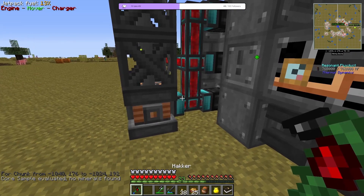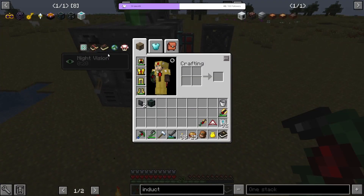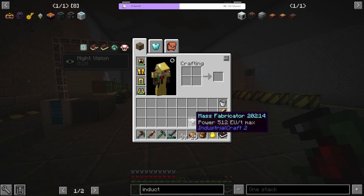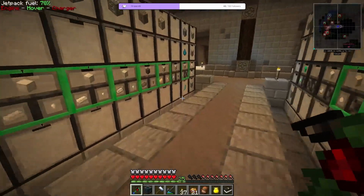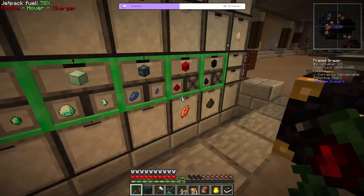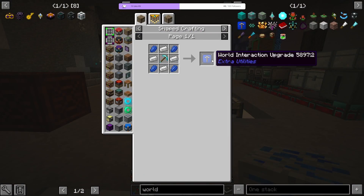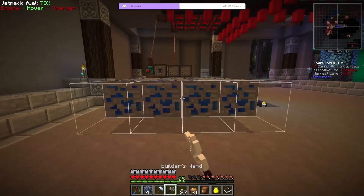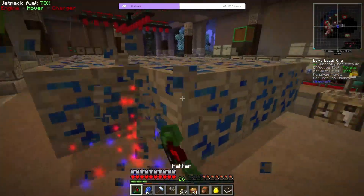The vein has been depleted so I might as well turn this off and unload this chunk. Today's goal will be to set up the UU matter fabrication. I'm gonna need to grab a stack of emeralds, and then get all the lapis that I have and fortune it. Because to make the world interaction upgrade, at least a stack of these is gonna require four stacks of lapis. The best way to process the lapis ore is forging it.